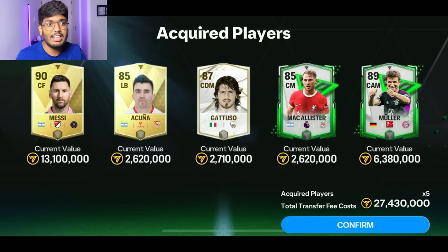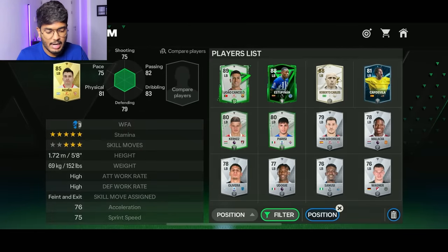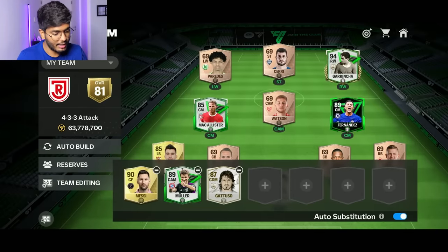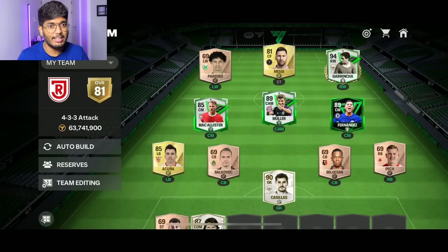Several player purchases were successful: Messi, Acuna, Gattuso, McAllister and Thomas Muller are here. Time to put them in the team. I'm going to change the formation because Messi might not be high enough rated for the striker position. McAllister goes in as CDM, Acuna in left back, Messi and Muller placed in. Right now we are at 81 OVR — that's actually good. We still have a few more cards to get from the market.